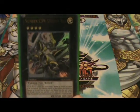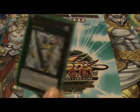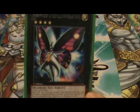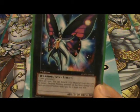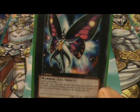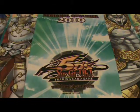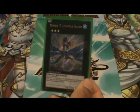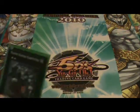Number C39 Utopia Ray, Number 39 Utopia. This Photon Butterfly monster — it's pretty good, I like its effect. Two level four monsters rank two — I can detach the material, target one defense position monster the opponent controls, change it to attack mode and it loses 300 attack. So that's real good. Also: Steelswarm Roach, Leviair, Giga-Brilliant, Abyss Dweller, Zenmaister, Acid Golem, and Gagaga Cowboy.